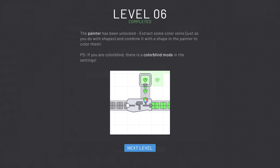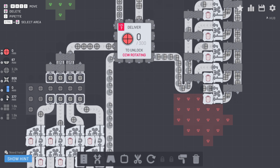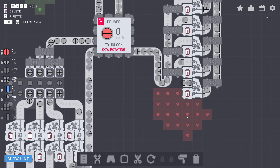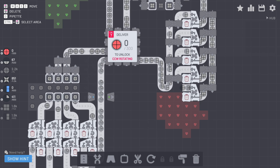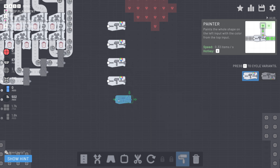We unlocked the next machine — the painter — where we can introduce items and paint in order to paint shapes, and there's even color mixing as well. We now need to deliver 300 red circles. We still need to collect the top right quarter circle, however we also need a full circle that is red. We already have the color red here and we are collecting circles that we don't really need at the moment. So I'm going to bring these over and set up maybe five painters — they are not very fast.